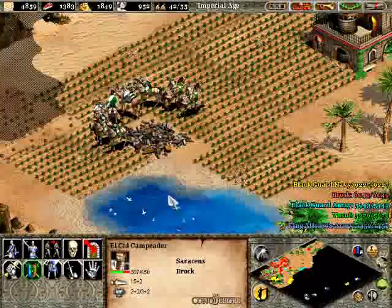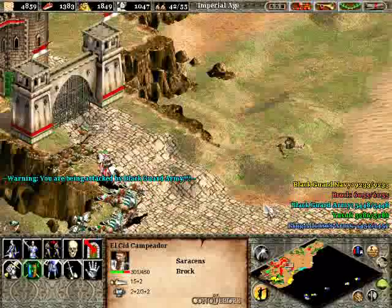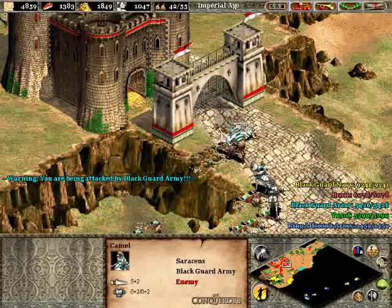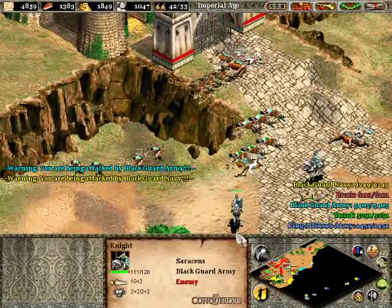So there's one more straggler knight and a couple more of these units — they're kind of petty units out there. This is kind of a pain right now without a second castle. It's very important that you get a second castle, but we don't have it, so we've got to live with what we have.